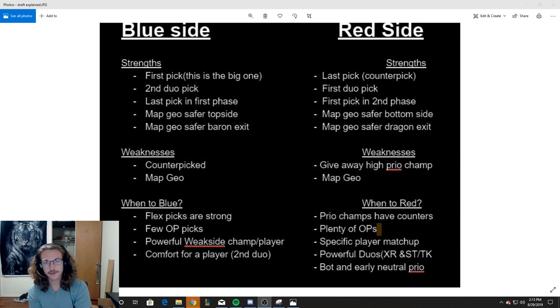Powerful duos in the game are another reason to go red side. If Zyra Kai'Sa, Sona Thresh, Sona Taric, or Varus Thresh are available after the opponent's first pick, you take that duo right away. There are really powerful duos in the game, and then you pick Gragas Yasuo right afterwards — and you can be in a really good position.